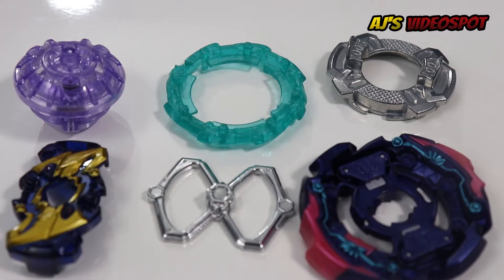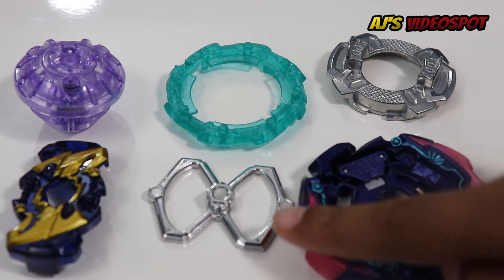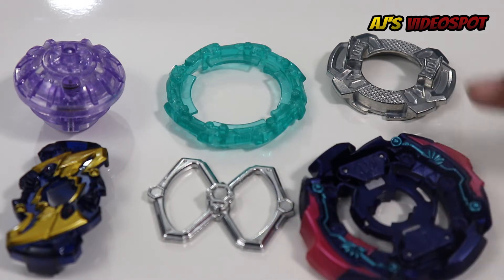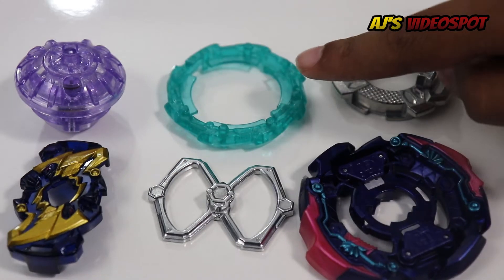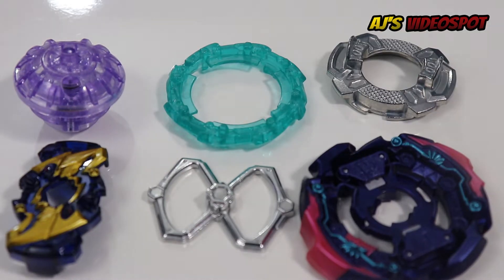So here are the Bey parts for Judgment Joker. First let's take a look at the Gachi chip, Joker, the weight, Xan, the base, Judgment, the disc, Zero Zero, the shield, Turn, and the driver, Trick. Now let's put the Bey together.